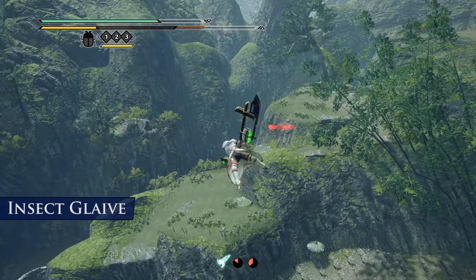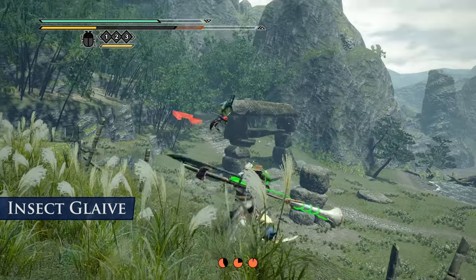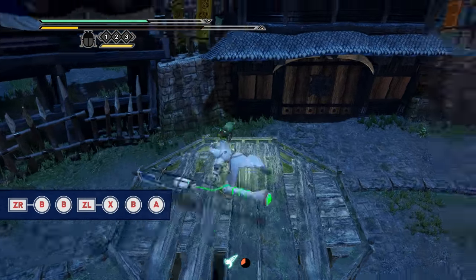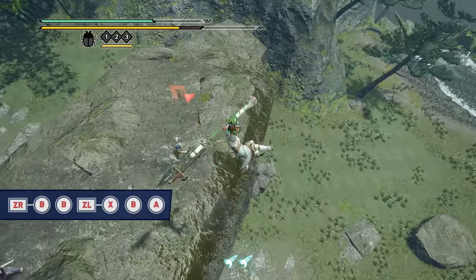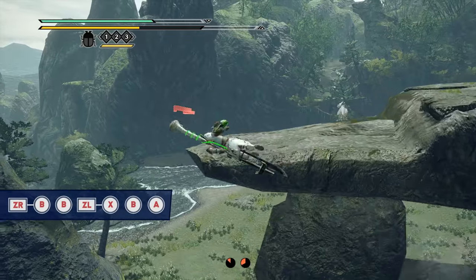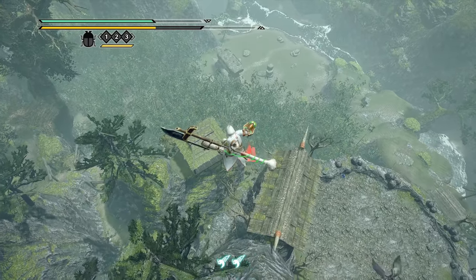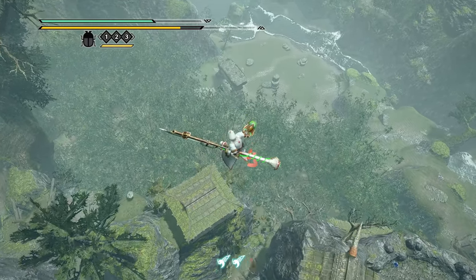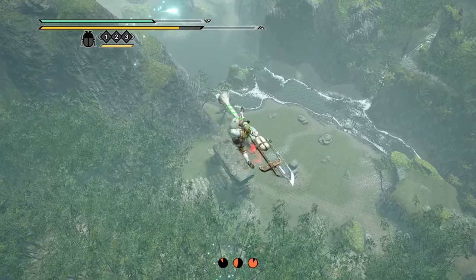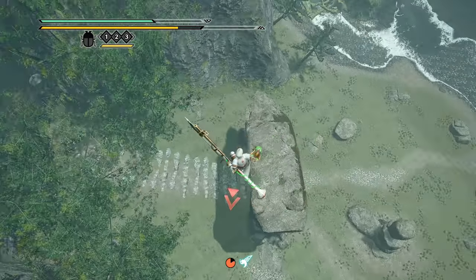For the insect glaive, if it wasn't a crazy enough aerial weapon already, there's a new way to cover an impressive amount of ground fairly quickly. With your weapon drawn, after using the glaive's ZR plus B vault ability, pressing B will propel you again further, and after that you can initiate a silk bind vault set to ZL plus X, launching you yet again. That can be followed by another B input, then A for a little more distance. If you have multiple wirebug charges, you can instead activate yet another silk bind vault and repeat until you run out of charges — useful for closing distance, navigating tricky areas, or just getting around maps faster.